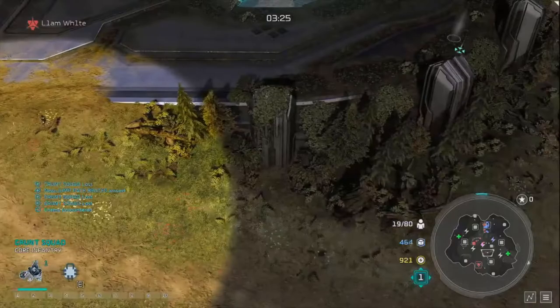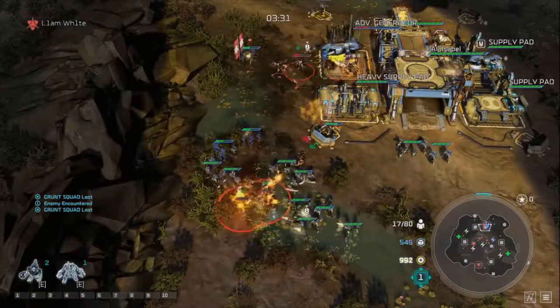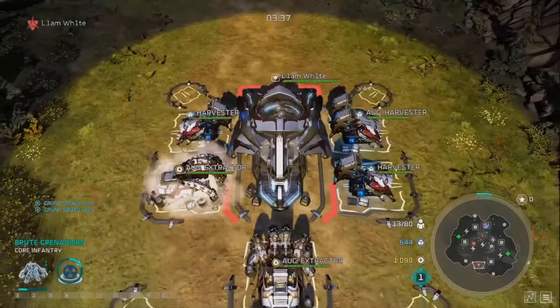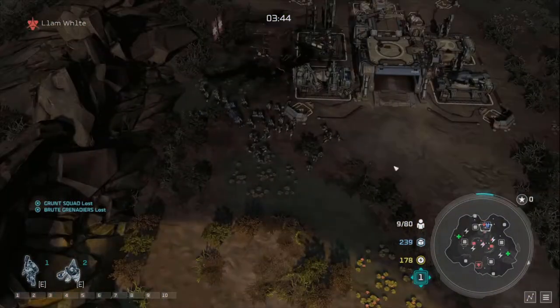It doesn't really matter if we throw away units here as long as we take the generator - we're getting a lot of resources from it, as you can see in the bottom right. The Grenadier is still there; we suck up the goo to give an extra damage boost and kill that generator. We're already upgraded to tech 2, so by the time the counter rush comes we'll have Rangers out to deal with the Flamers.